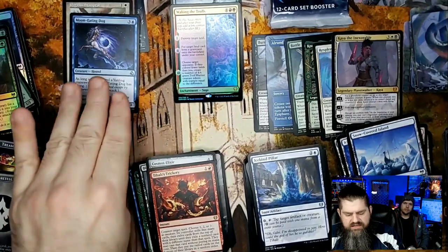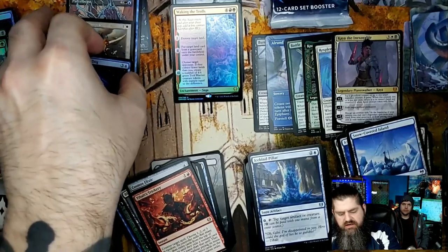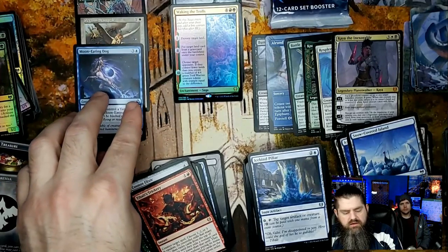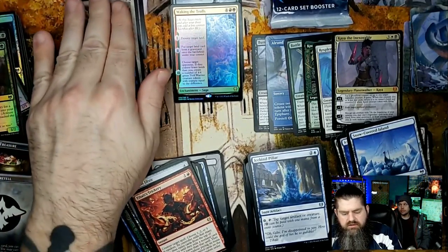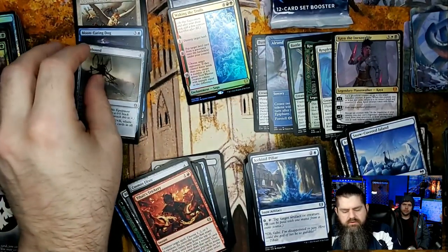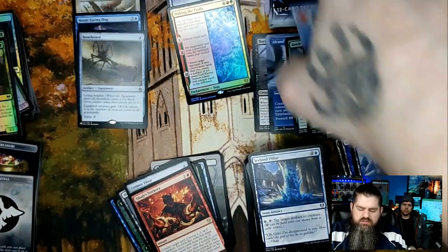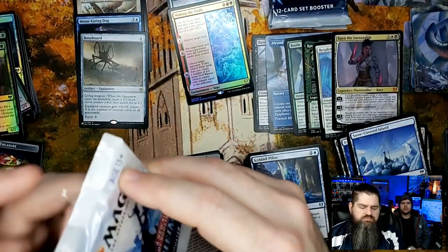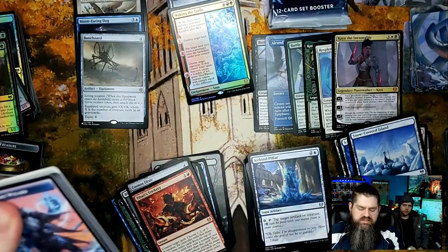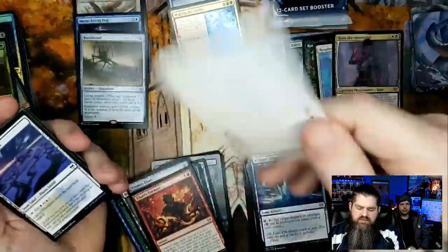Two rares from set cards! So that's six set cards total — you should have one more coming if odds prevail. You can get more potentially but it's one in four. Vega — Vega the Watcher! Pretty cool owl. The showcase foil is actually really cool for this card — I think I have that one, but going in the maybe pile.